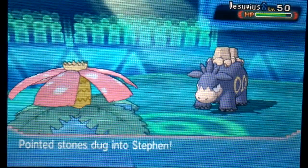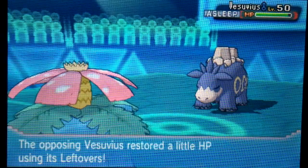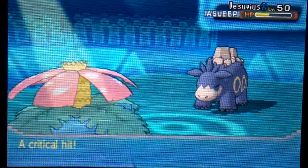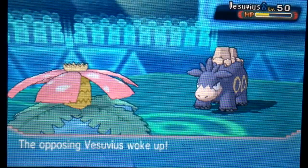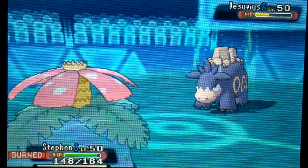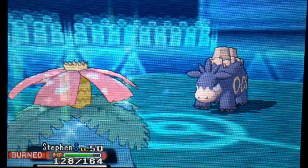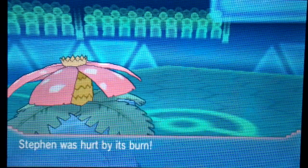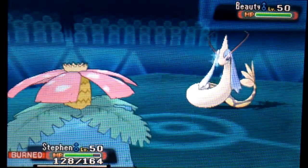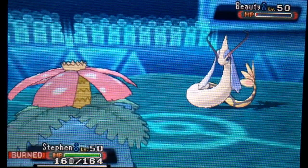He goes into Camerupt and I still have two turns of Sun left. I go for Sleep Powder because I actually wanted to stall out my own Sun — if he went for a Fire-type move in Sun, it would definitely blow away Venusaur. I get a critical hit on the first Giga Drain. He goes for Will-O-Wisp instead of Flamethrower, which was fortunate — in Sun with STAB and super effectiveness, Flamethrower had a good chance to KO me even without special attack investment. I get a second critical hit on the Giga Drain. Then on Milotic I get a third critical hit, which may have actually mattered given how much Ice Beam damage Milotic was dealing.